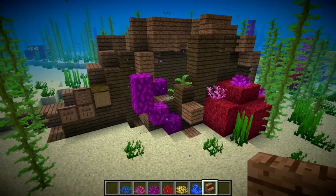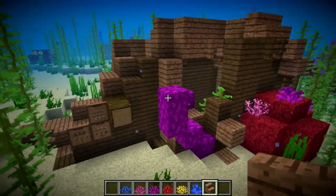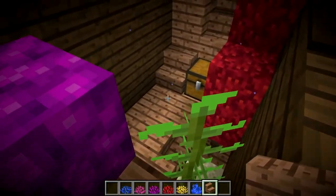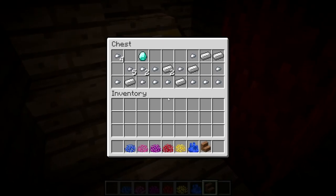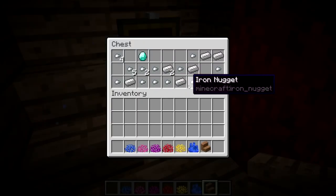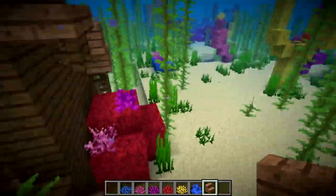Also new this week, we have shipwrecks. Shipwrecks can be found in oceans or in beach biomes. You can see this ship is actually turned on its side — it keeled over and there's a big hole in the hull. If we go inside, we can usually find a chest. And if we open this up, we got some goodies: some diamonds, some iron, and some iron nuggets. You can also get paper, poisonous potatoes, TNT, and treasure maps in some of these chests inside the shipwrecks.